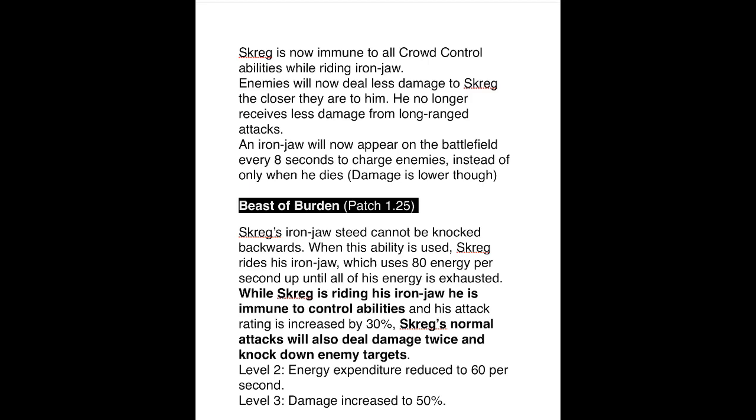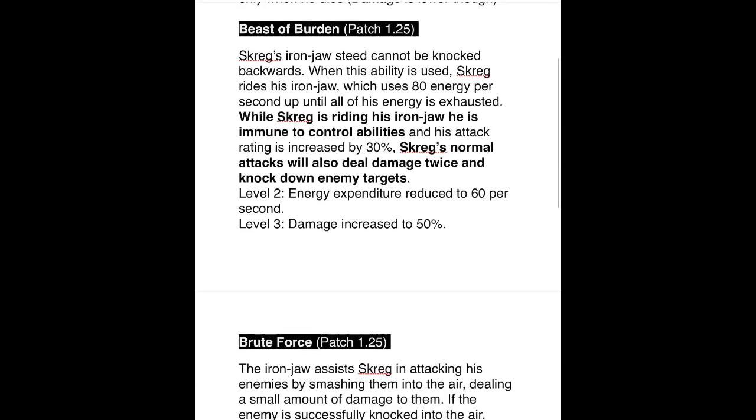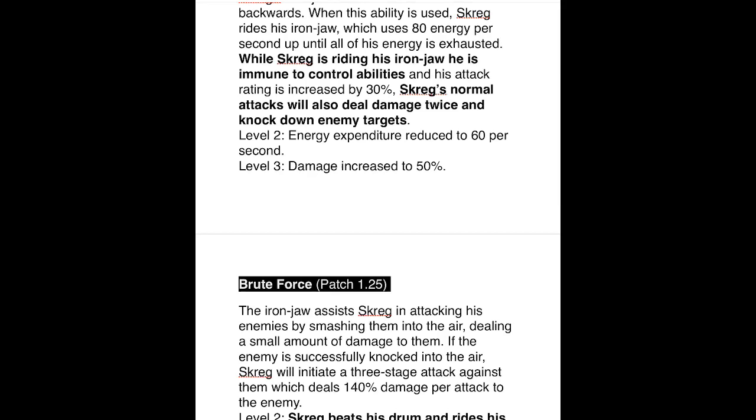His ultimate ability, Beast of Burden: Screg's Iron Jaw steed cannot be knocked backwards while this ability is active. Screg rides Iron Jaw using 80 energy per second until all energy is exhausted. While riding, he is immune to crowd control and his attack rating increases by 30 percent. His normal attacks deal damage twice and knock down enemies. At level two, energy expenditure is reduced from 80 to 60 per second, so the ability lasts longer. At level three, damage is increased by 50 percent.